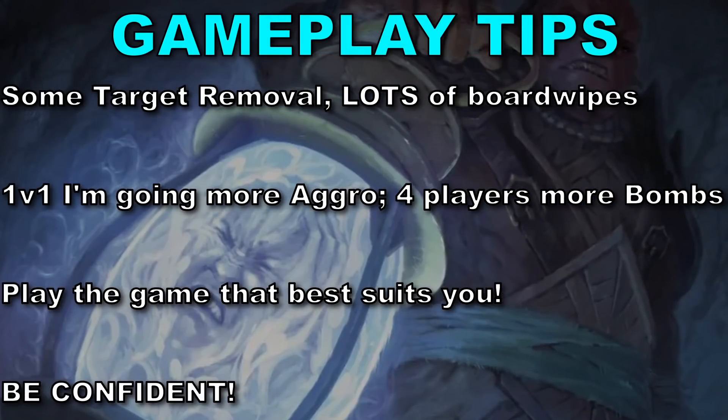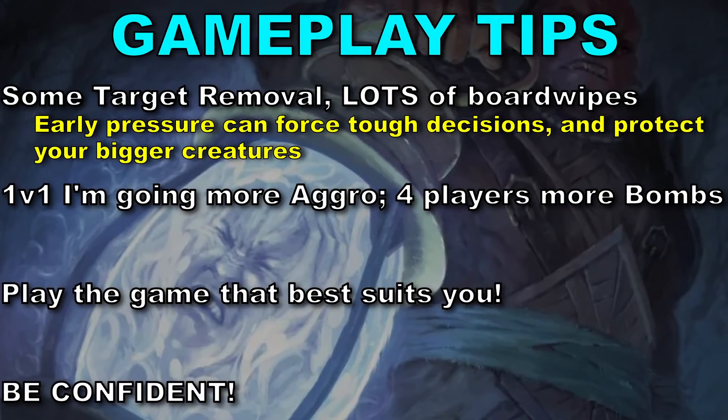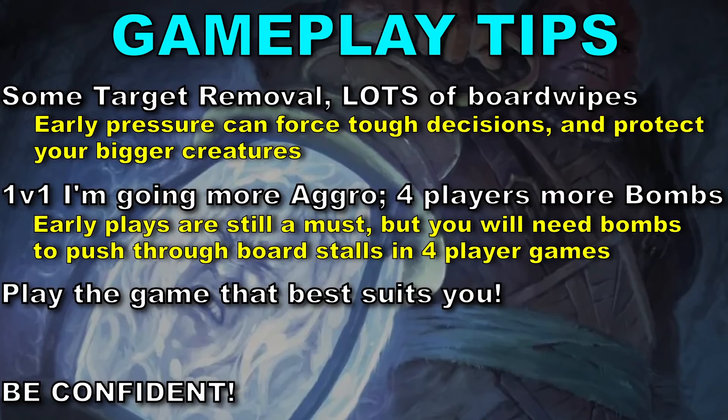There's a surprising lack of targeted removal in this set and a decent amount of board wipes. A low curve — especially in a 1v1 matchup — will be hard to stop with removal alone, and will punish those with greedier mana curves. In a four-player pod though, I'm going to play a slightly greedier curve because those games are a bit slower. As soon as you get something in play, people are a little bit more hesitant to just start attacking in, so take advantage of it.